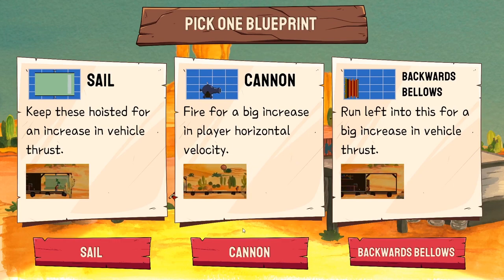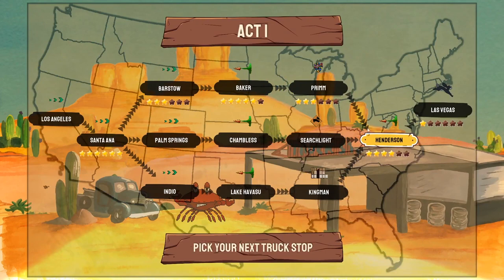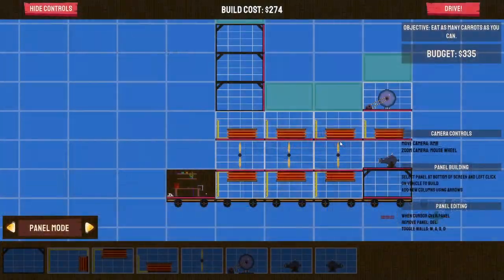Backwards bellow - a forwards cannon! A sail! Actually, I'm not even going to bother with the sails - they're the meat and drink when you first start out. How ahead of schedule was I? Bugger, I missed - oh well, never mind. Let's move on to Henderson. More carrots! Did not get any more stars as a result of this. We'll see what happens in Henderson - maybe we'll find some relish.